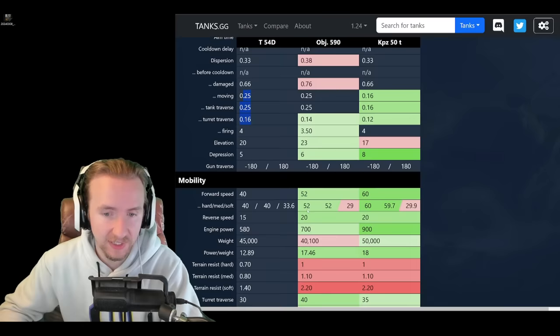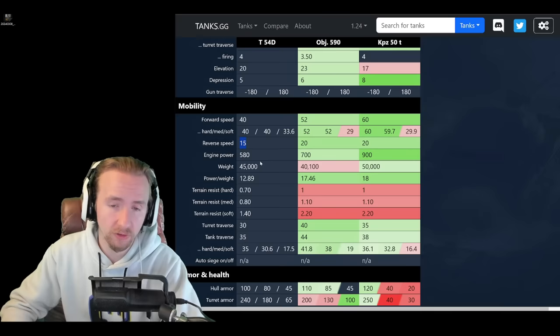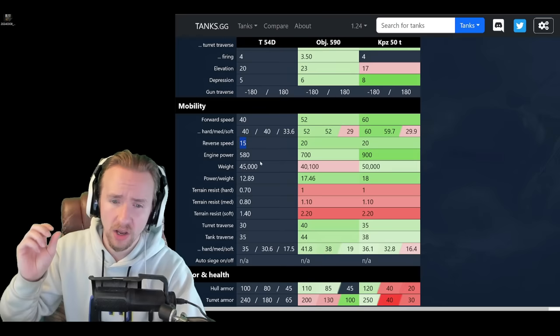So what's the story with the mobility? 40 forwards and 15 backwards is tragic for a medium tank — this is going to be one of the slowest high-tier medium tanks in the game, reminiscent of the unbuffed M48 pattern or the FV4202 when it was at Tier 10. It has a horrible engine power of 580, considering it weighs 45 tons, giving it a poor power-to-weight ratio.